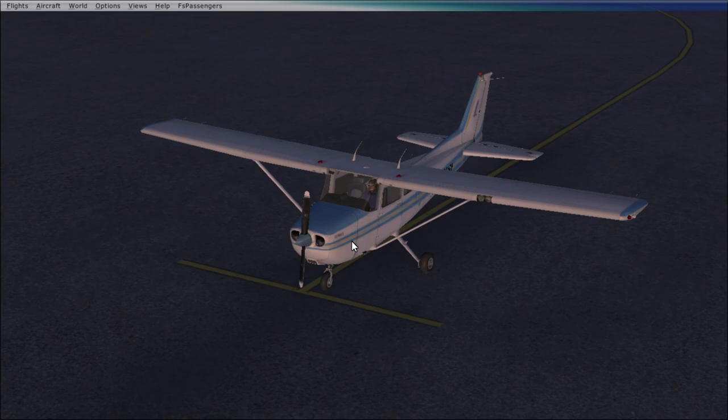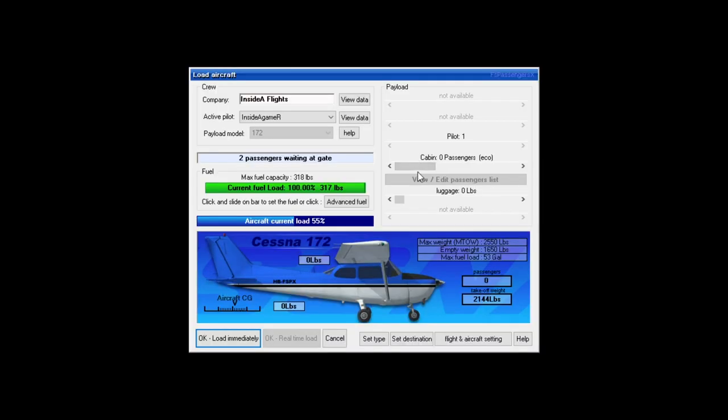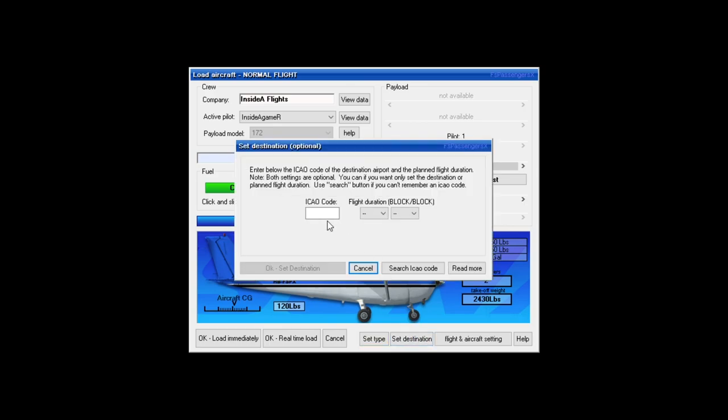As well as that, we get penalized if we do things wrong, so I have to act like a real pilot. I'm not a pilot — I do miss things and forget flaps or lights or something silly, and we get penalized for that. Let's load our flight. Today is a very small flight — we can only take two passengers in this little plane, plus a bit of luggage.